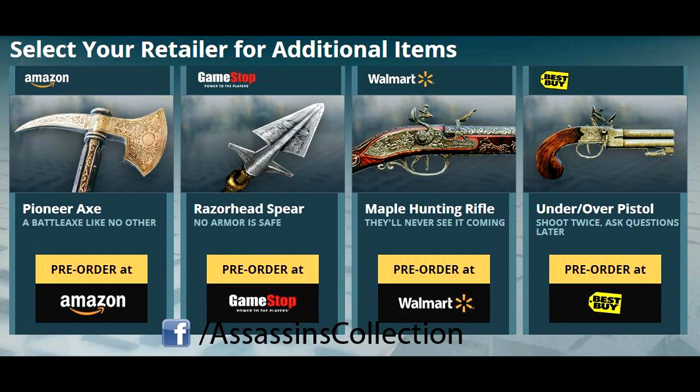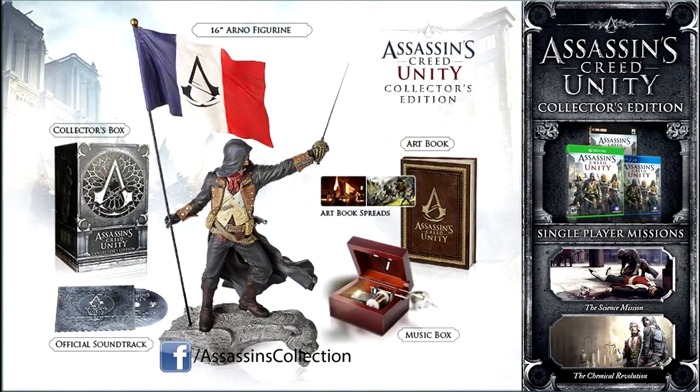Here we have the final image, which is of the Assassin's Creed Unity Collector's Edition. It gives you a music box, an art book, a 16-inch Arno figurine, a collector's box, the official soundtrack, and single-player missions which include the Chemical Revolution. It looks really cool. I'm guessing this isn't the best edition — this is probably the one just below that, which will cost you about £60 to £70, whereas the best one probably costs around £90 to £100, just as a general estimate from previous games.